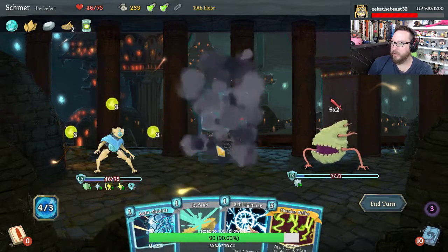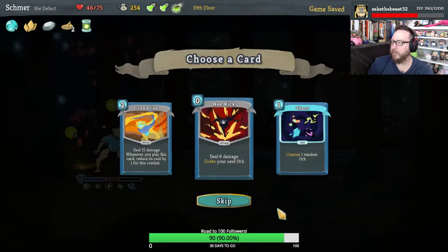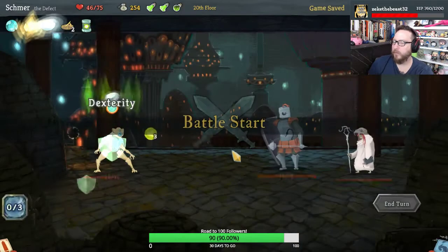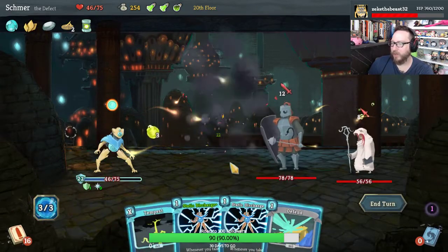Genetic Algorithm is great. Ball Lightning and Thunderstrike gets a kill. Alright. Give me another Axe Kick — more damage. Love this Genetic Algorithm right here.